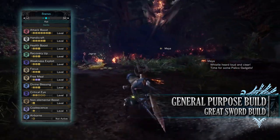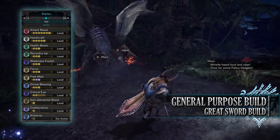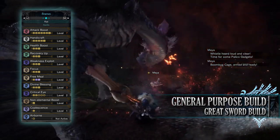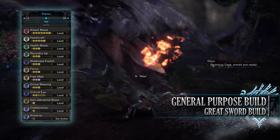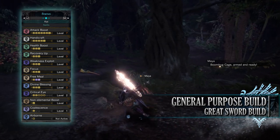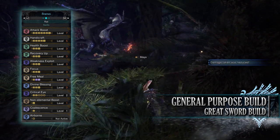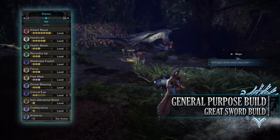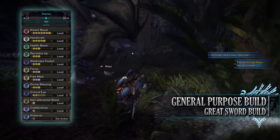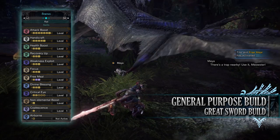As for the skills, you'll have Attack Boost level 7, which increases the raw attack of this build, and at level 4 or above also brings an extra 5% Affinity. You'll have Handicraft level 5, increasing sharpness — you need Handicraft on this build to reach Purple Sharpness. You'll have Health Boost level 3, increasing maximum health to that potential 200. You'll have Recovery Up level 3, which increases how much we heal through healing methods, so a potion will heal more than if we didn't have it — and this also applies to our Health Regen Augmentation.